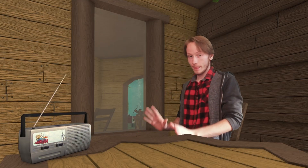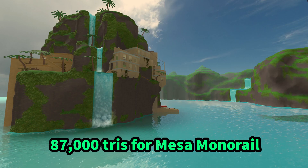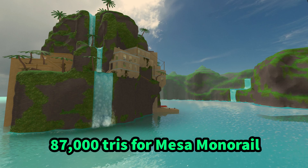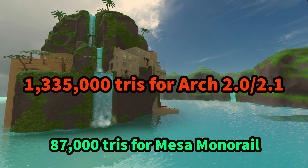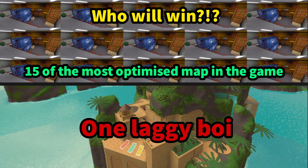If that number doesn't already scare you, do you want to know how many tris make up the entirety of Mesa Monorail? 87,000. Mesa Monorail is only a little bit more triangles than the amount used in a single cone mesh that you physically can't see. They're pointless.